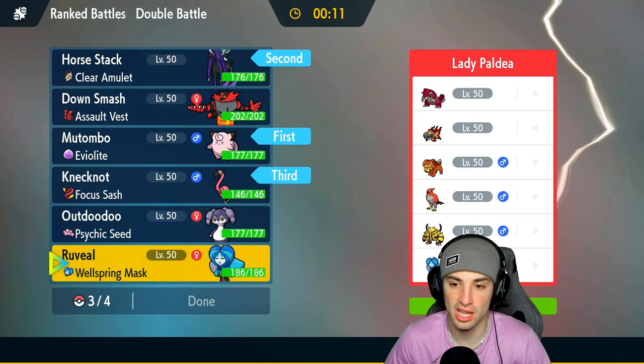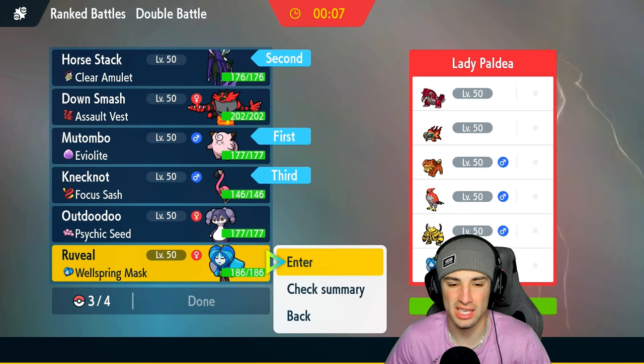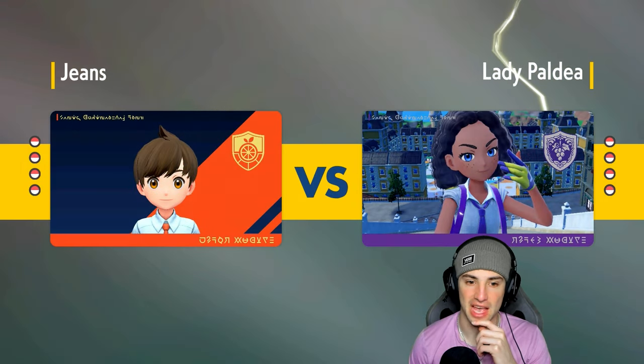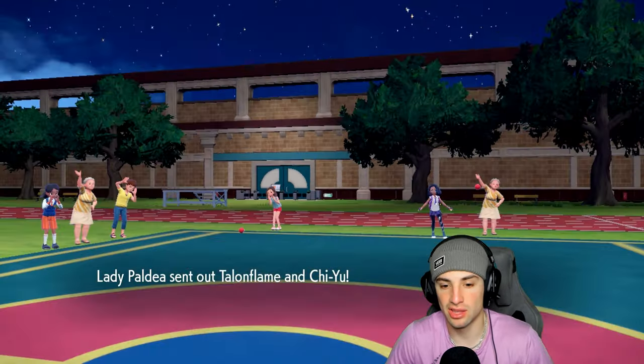Wellspring Ogrepon is looking great, but I know they're probably going to have sun for a lot of the match, so my Water moves aren't going to hit as hard. I'd rather go Incineroar — they got a lot of physical attackers. I was going to go Ogrepon but realizing the sun is up, Horn Leech is good against Groudon but that's about it. Ivy Cudgel is going to get like half damage due to sun. We're looking to use Flamigo in the back end.